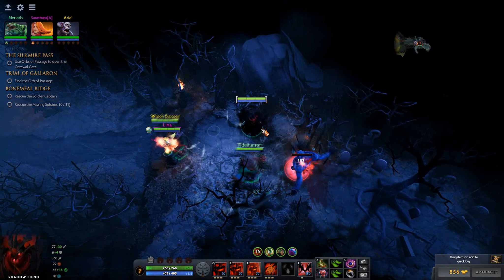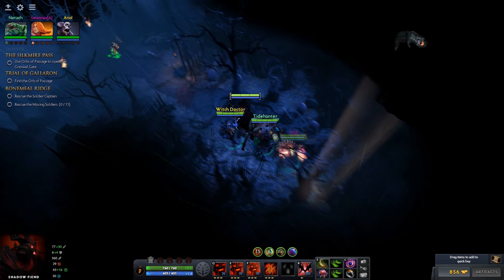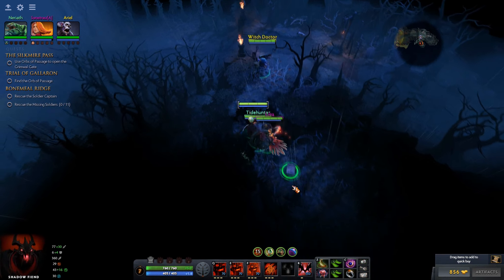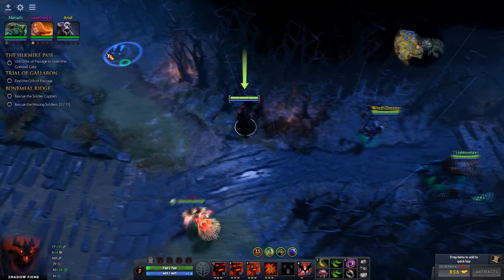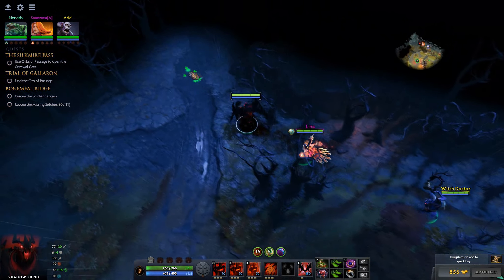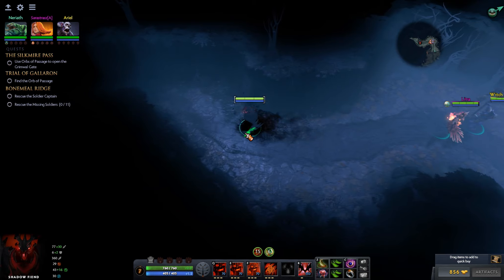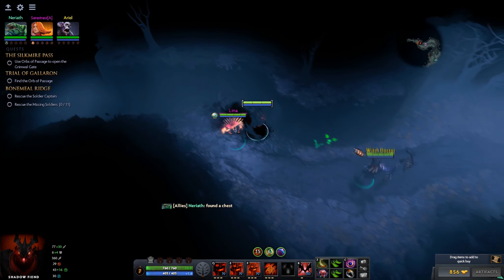The thing about this mode is that you just never know what's there, because by the minimap it's all dark. We've run into a dead end. There's another note here — Day six, entry one: 'Time is running short.' We have to use orbs of passage to open the Grim Gate, but first we need to find the orbs. Tide found the chest!